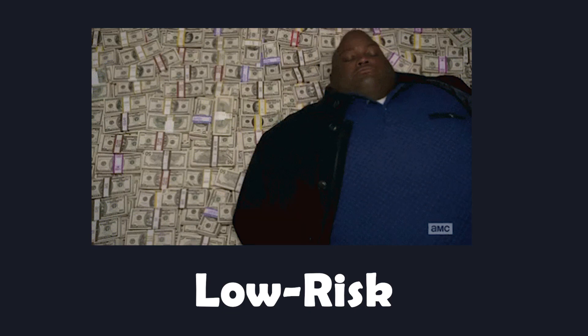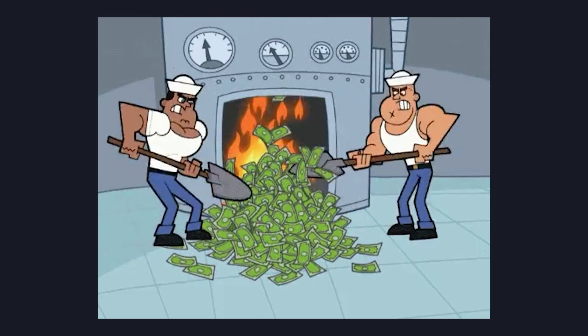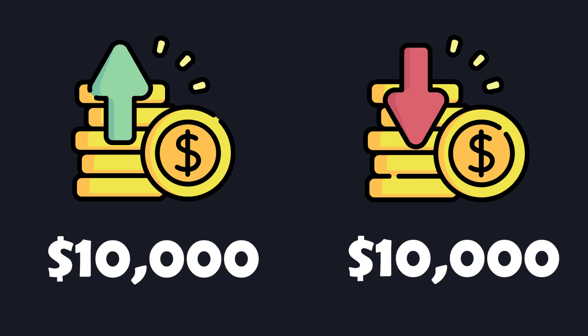Spot futures arbitrage bots, most popularized by Pionics, are a low-risk and consistent way to generate passive income. Suppose you have $10,000 that you want to arbitrage with. The bot would buy $10,000 of the cryptocurrency you wish to arbitrage in the spot market, then short the same amount in the futures market.